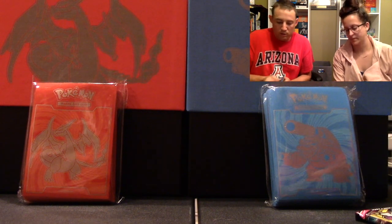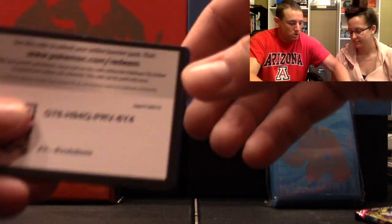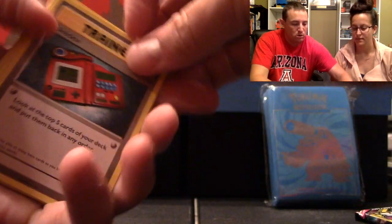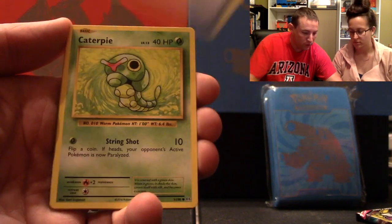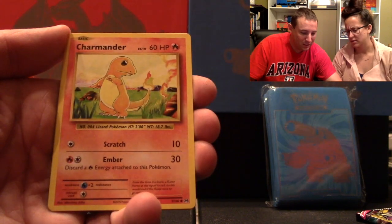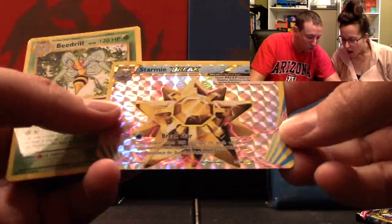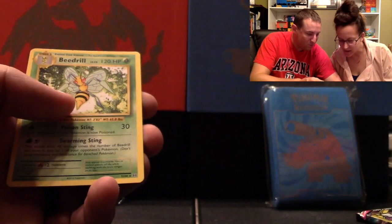Alright, now I'm going to get on my pack here. Open this up. There is your code card. Alright, this is XY, so three to the front. We've got Trainer, Porygon, Full Heal, Caterpie, Drowzee, Diglett, Charmander, Seel, Starmie Break, and a Beedrill. How cool is that? Is that supposed to look like that? Yeah, it is supposed to look like that.